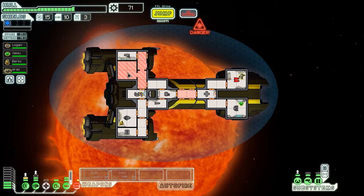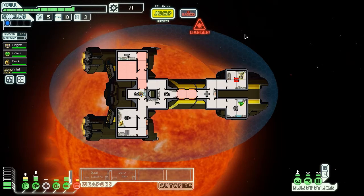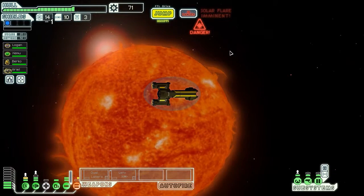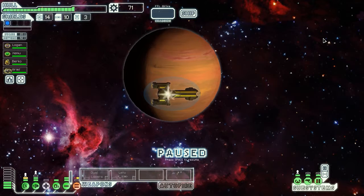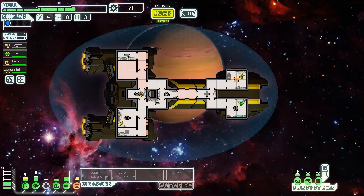That beam weapon is cool — it goes through shields unlike other beams. It caught our artillery. Let's close all the exterior airlock doors but open the interior doors so we gain oxygen faster while repairing weapons. Actually let's just jump right now. Our weapon systems are nearly back online — nothing's happening in this sector anyway.